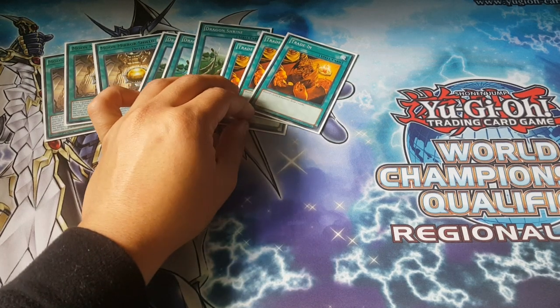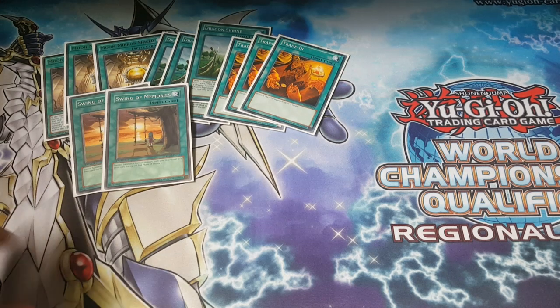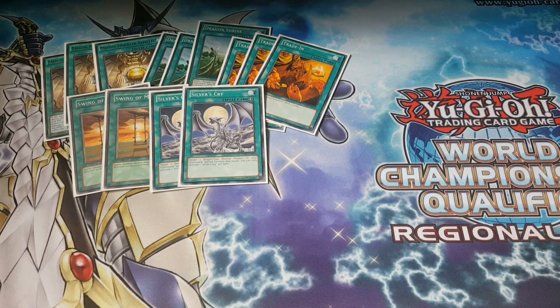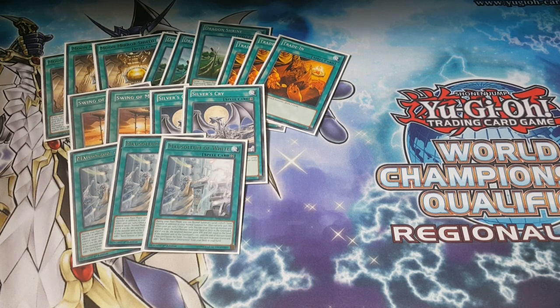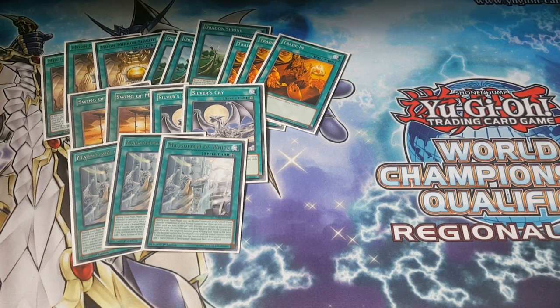Trade-In, because you run six Level 8s. Triple Blue Eyes and... Double Swing of Memories, which is like Monster Reborn. Double Silver's Cry, also like Monster Reborn. People don't run this but I like it: Triple Mausoleum of White. When you Normal Summon, you can Normal Summon another Level 1 Light Tuner in your Main Phase. So you can go Sage, search out Maiden, Normal Summon Maiden, equip Moon Mirror Shield, special summon Blue Eyes, make Spirit Dragon, tag out to Michael, make an instant Crystal Wing. A lot of cards to be used, but I like it.